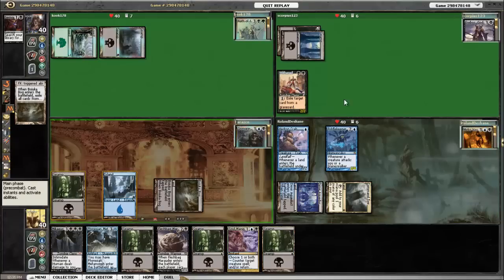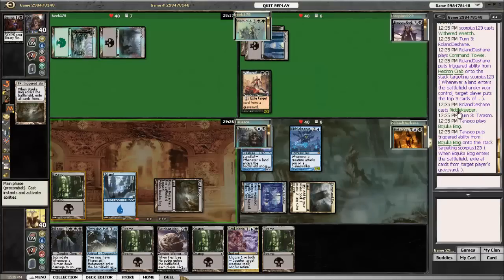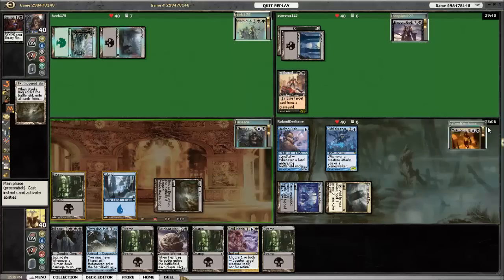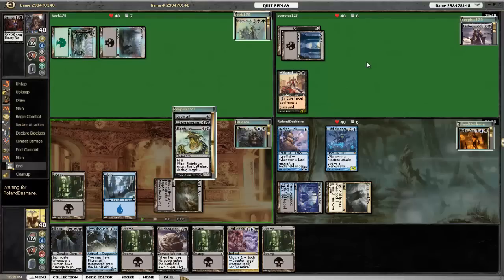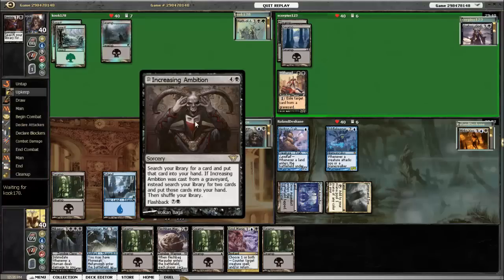Hedron Crab hits Erebos and it revealed something interesting — it was Increasing Ambition, the tutor from your graveyard that lets you tutor for two cards. I didn't want him to do that, so I go ahead and Bojuka Bog Erebos. And then Nath gets Bojuka Bogged as well.